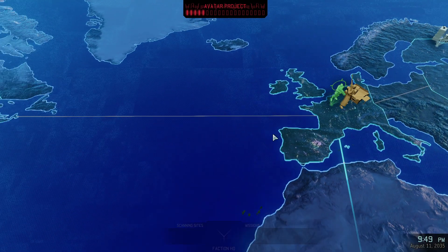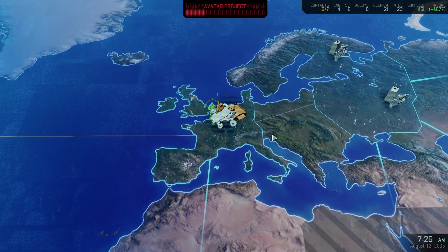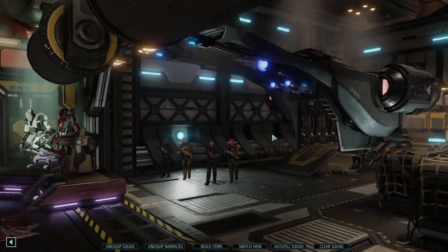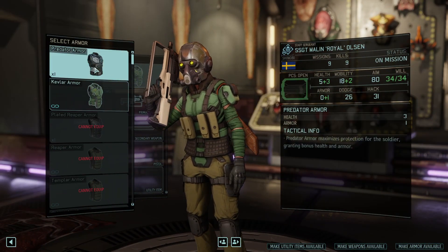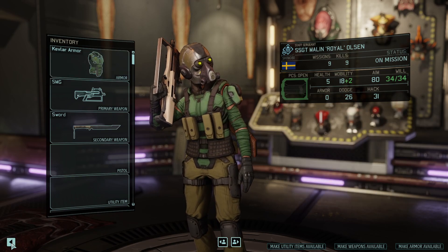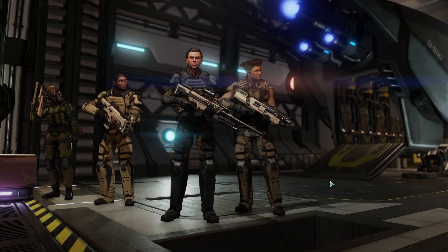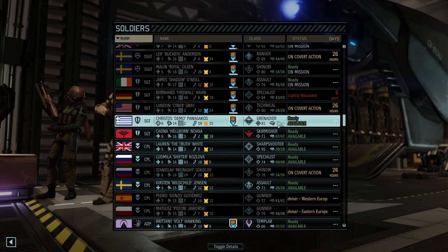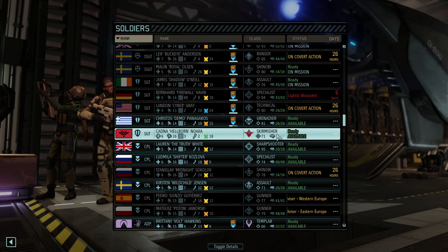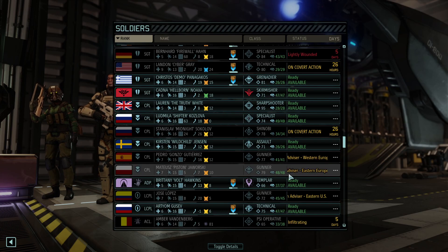Let's go ahead and confirm this one. Setting course for the Western European Ward. We'll drop in on this one. I don't have much of a team left here. Let's take a look. I've got one suit of Predator Armor left. So if I go into this, it's going to be a fairly light level team. I'm bringing my new Skirmisher, Templar, and a Psi Operative. Let's see what that looks like.